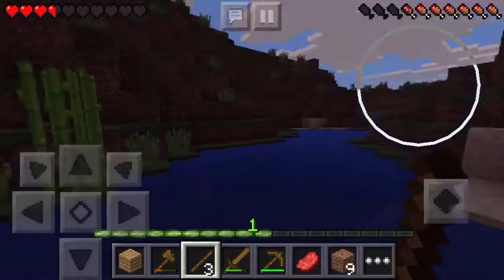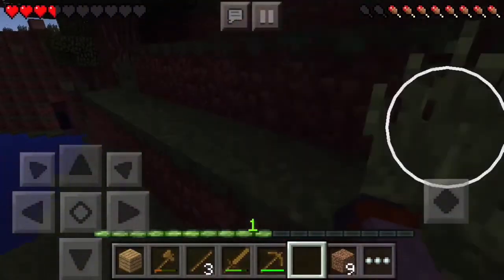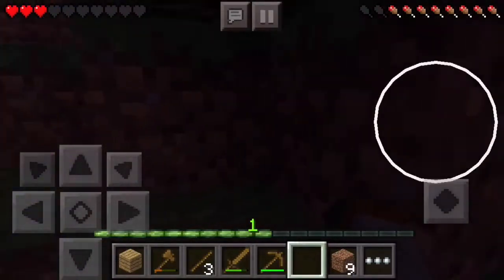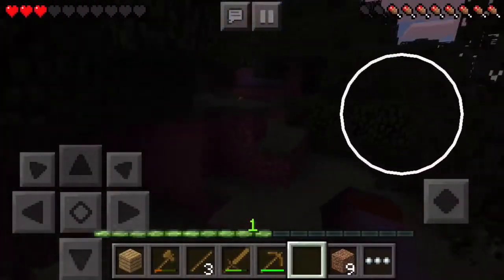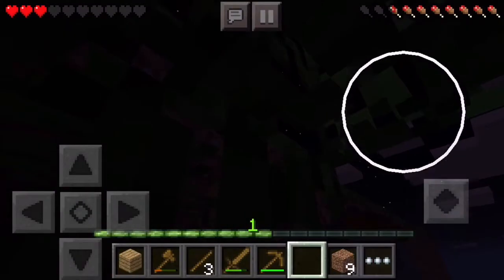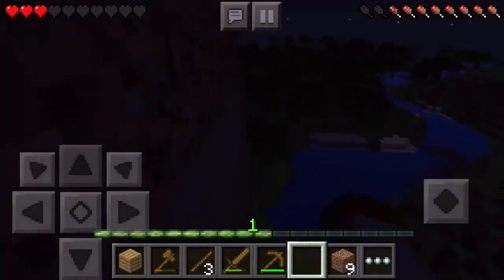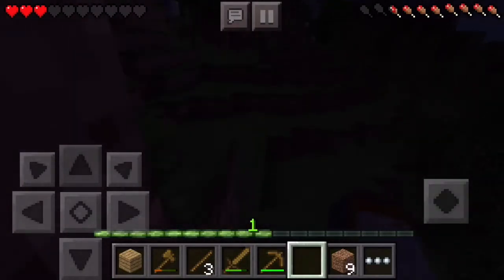No no no no — that was very, very stupid. Only one heart left. Oh man, this is not gonna be good, this is not good at all. Ouch ouch ouch ouch — I should've made a chest. Should've done a lot of things. I'm going back, might as well hold my ground up there. I can't see anything. This is not a good night. I thought I was about to fall off. This looks not so promising.